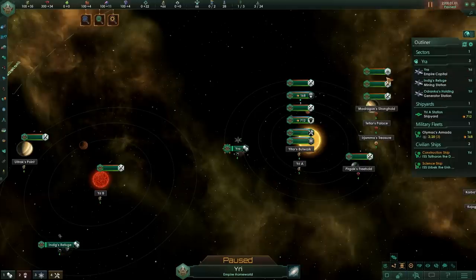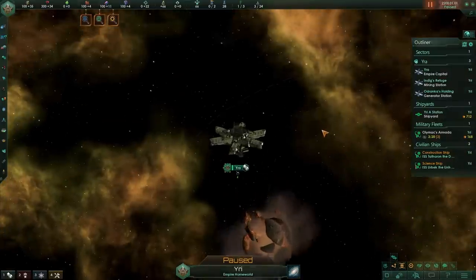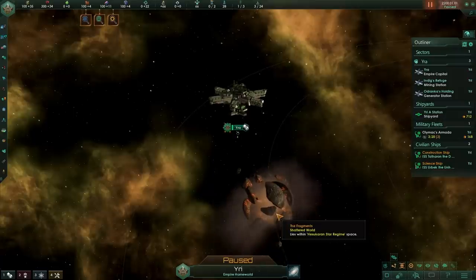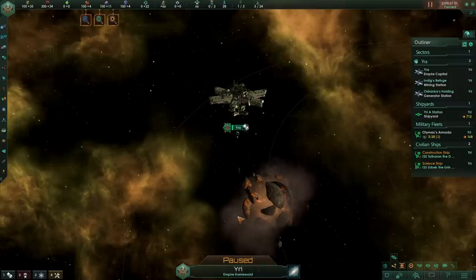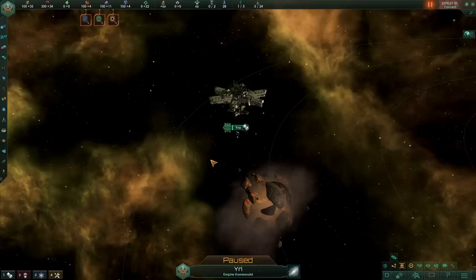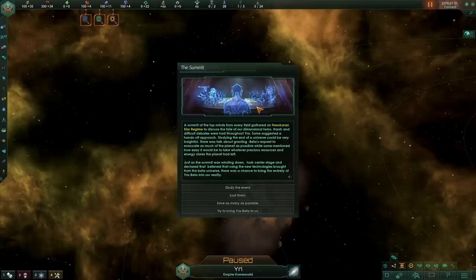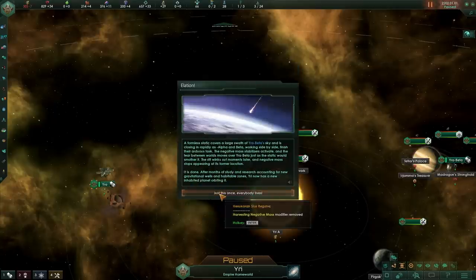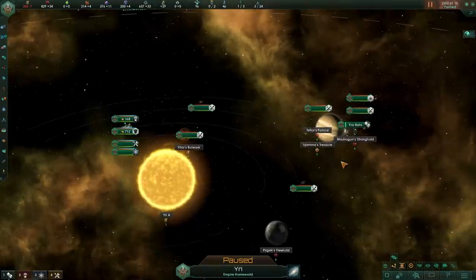Let's try void dwellers. Void dwellers spawn with a habitat world in their control instead of spawning on a planet, which has gone boom. So if we run the event here, do we get a fresh planet that our people can't really live on, or do we get ourselves a habitat? Let's trigger the summit and see where we end up.